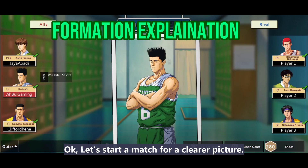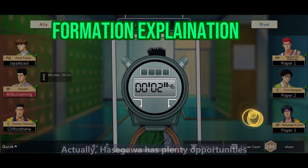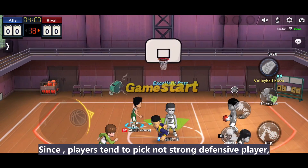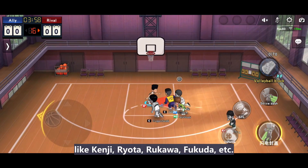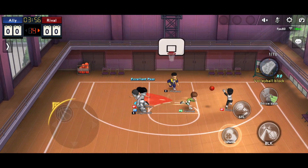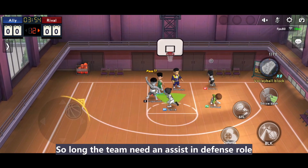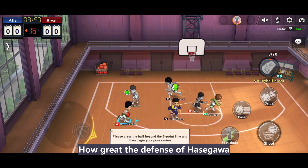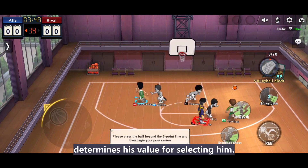Let's start a match for a clearer picture. Starting from formation — Hasegawa has plenty of opportunity to be picked, since players tend to pick players who are not strong defensively, like Kenji, Ryoda, Rukawa, Fukuda, and so on. So as long as the team needs an assist in a defense role, Hasegawa is our choice. How great the defense of Hasegawa is determines his value for selecting him.